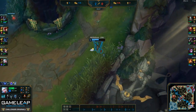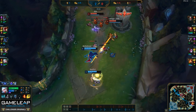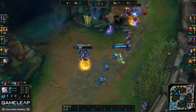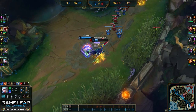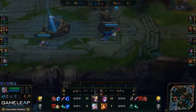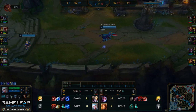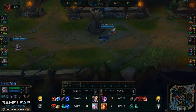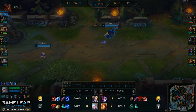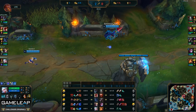Ezreal and I are going to go back. We were able to establish a really good lead on this first back just from knowing we're stronger at level 1 and continuously harassing them. We ended up with a huge CS lead — Ezreal has nearly double Vayne's CS — and Ezreal has his tier 1 item while Vayne has almost nothing. I also have Frostfang, extra potions, and a Pink Ward to continuously apply pressure.